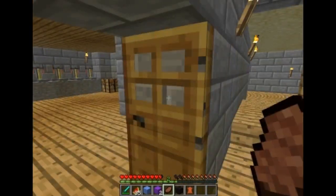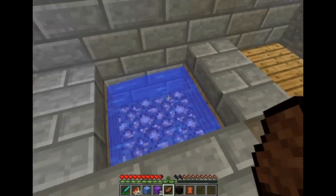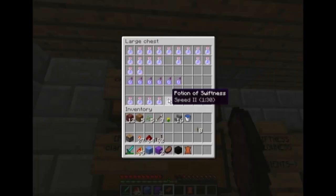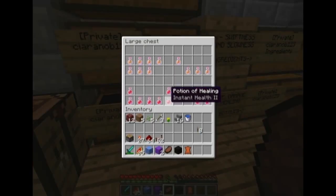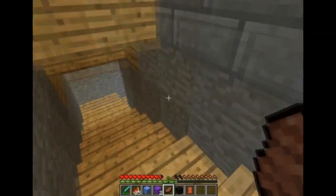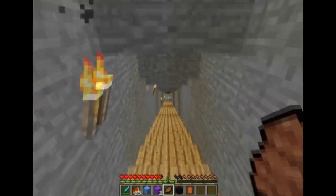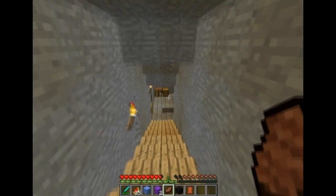Where else can we go? Oh, the farms — not sheep farms, like materials farms. Through the potions lab here, we've got our infinite water source, all my brewing stands, various potions down in all these which we use for various different things. Ingredients — you've got to have your ingredients. Down here then leads to the farms. I'm still doing a bit of work down here — this has kind of been this week's project.